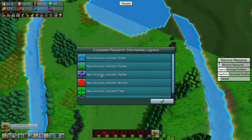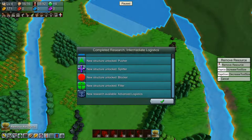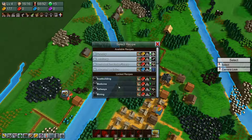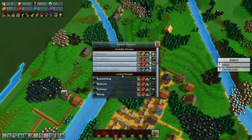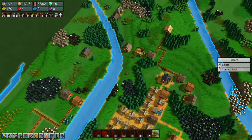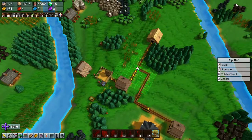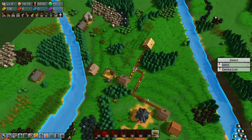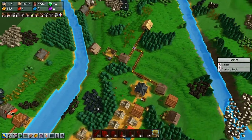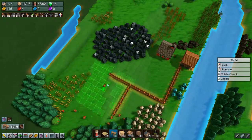Intermediate logistics is done, which gives us a splitter, and we have unlocked advanced logistics. I think the next research is forestry, which will put a drain on our yellow coins but will save up on our red coins.